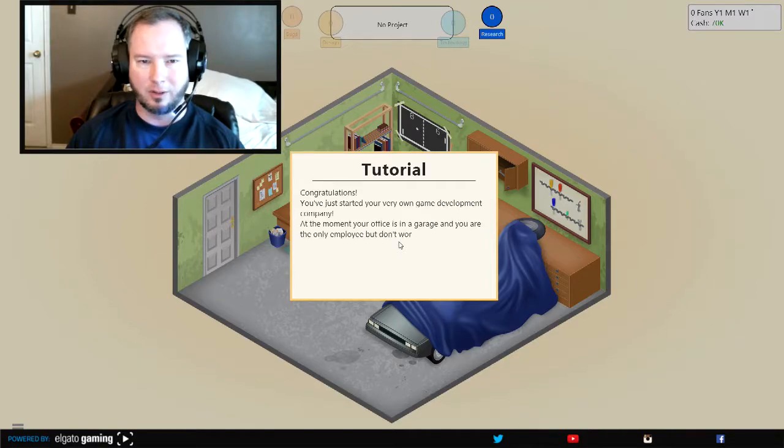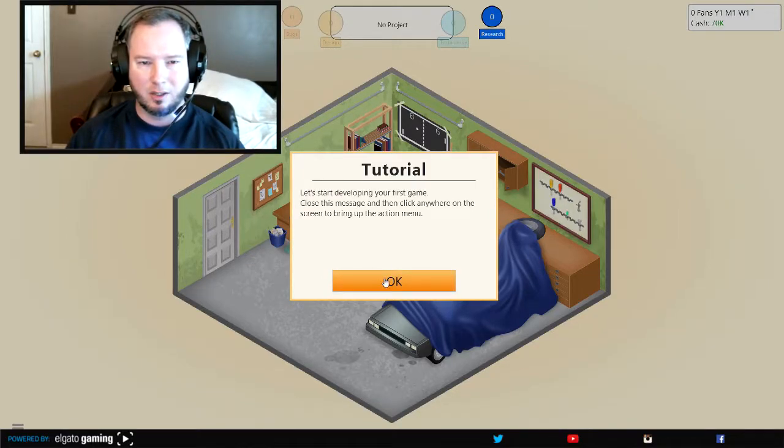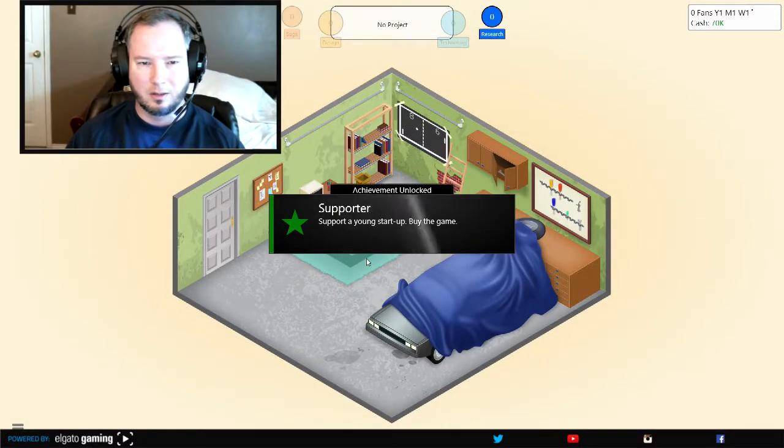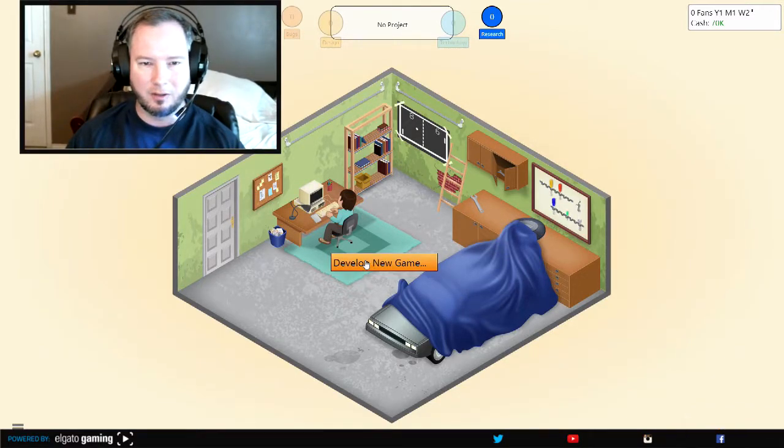I'm glad you can fast-forward these if you just click. Okay, you're in your garage right now, like a lot of people were back in the 80's, making their own games. I got a Steam achievement! So, you just have to click anywhere and it'll be like, develop a new game. As you can see, that's the time machine — the DeLorean right there. So, let's develop a new game.